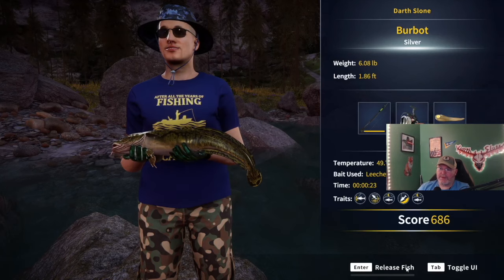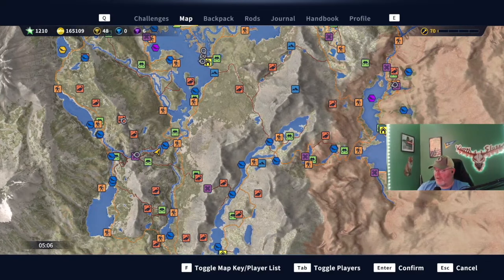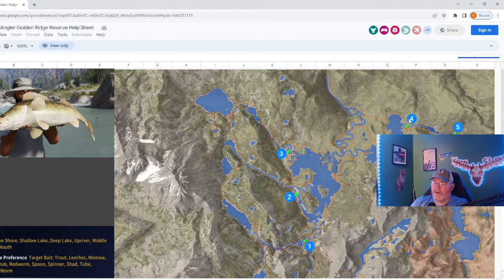We caught a silver burbot. It is 5:06, so we supposedly have a little more time. I want to show you guys the other spots on the map - my face cam isn't covering any of them. Spot one is this whole lake area. Number two is this little spot here. Number three is in this little curve - some are off the beaten path and tough to get to. Number four is right here, and number five is right here on the river.